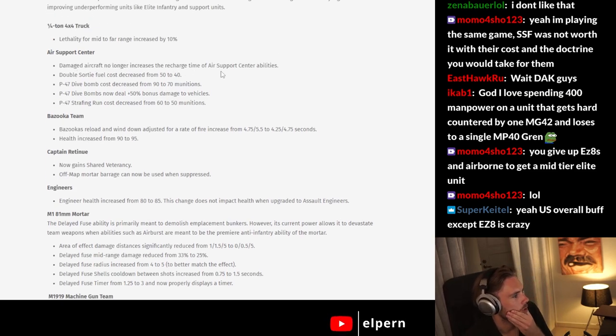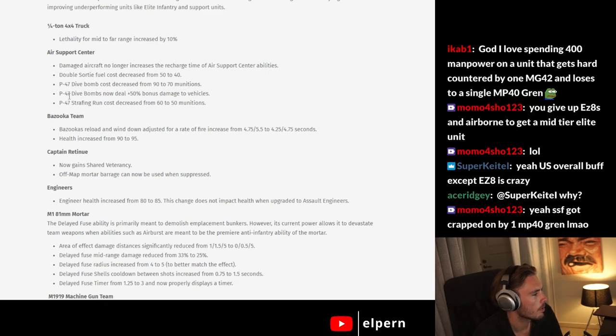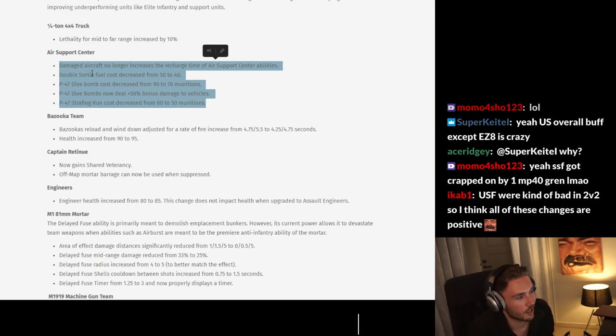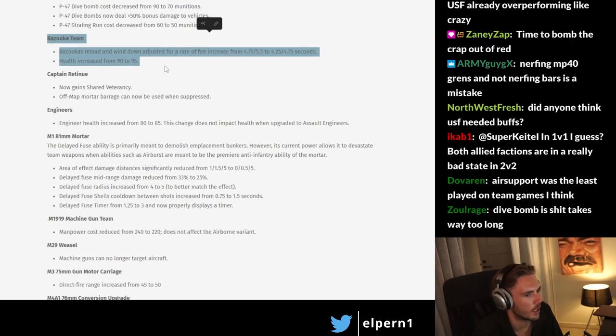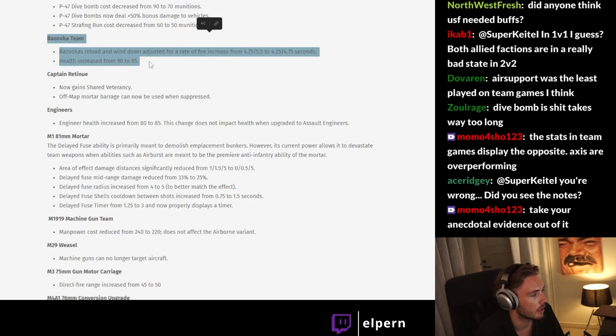Damaged aircraft no longer increases the recharge time of the Air Support Center — I didn't know that was the case. Double sortie fuel cost decreased from 50 to 40. P-47 getting some changes. Making it all a bit cheaper. Bazookas: reload and wind-down adjusted for a rate of fire increase — very nice. I like this on the bazooka. I don't see anything here about the vet 1 though — the vet 1 either needs to go or needs to be completely reworked, it's so busted. I also don't see anything about attack-grounding infantry with the bazookas, which is just stupid honestly.